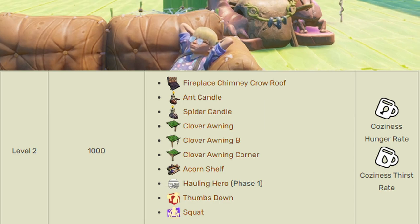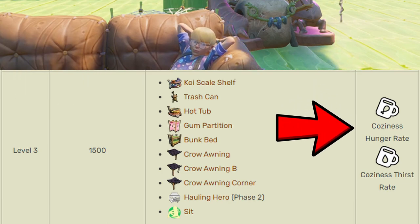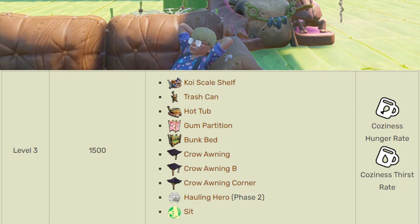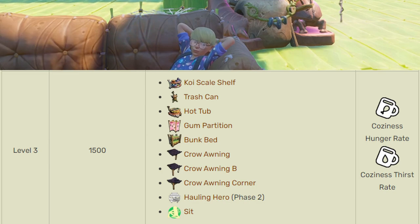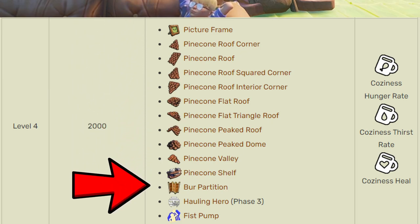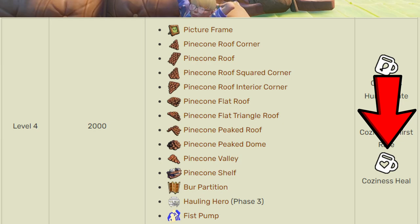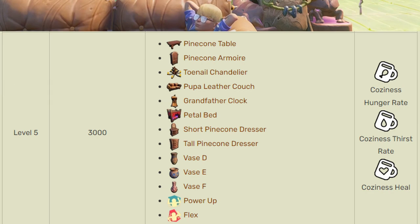Once you hit 1,500 cozy points you unlock level three — same cozy thirst and hunger rate reduction, plus Hauling Hero phase two and the hot tub, though you can't build that until the upper yard. At level four, 2,000 cozy points, you unlock pine cone pieces, the final level of Hauling Hero, and coziness heal — a very slow passive heal in your base. The final level at 3,000 coziness points unlocks many decorative items plus the pedal bed, which is our goal.